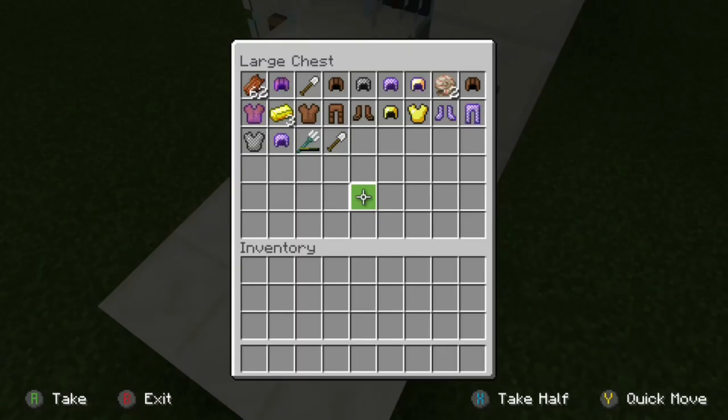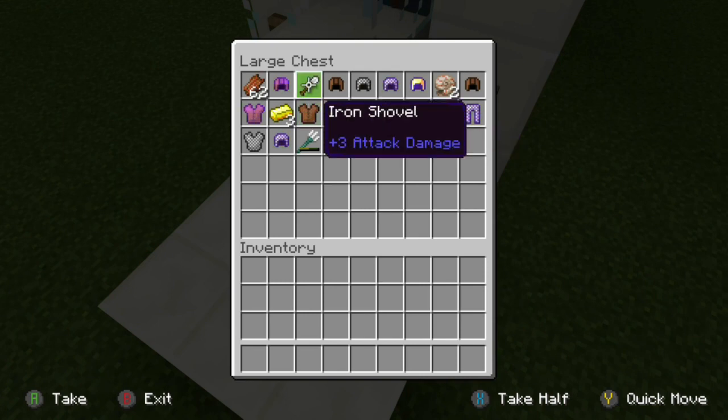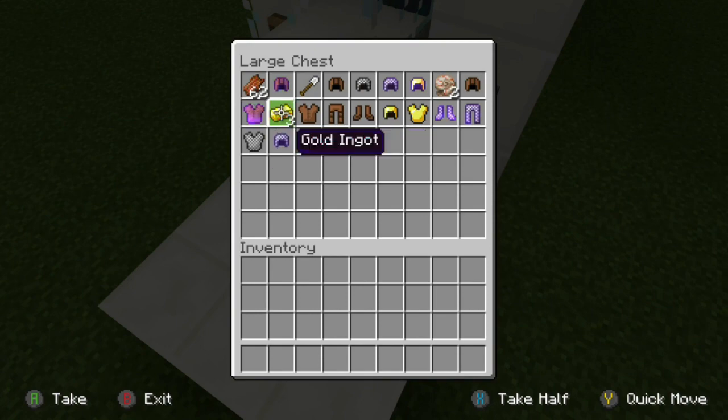If we take a look in the chest right here, you can see we have a trident, a couple of nautilus shells, and then quite a few pieces of armor. These were actually dropped from the zombies once they converted into drowned, and then we have the shovels here, and of course some flesh and some gold.